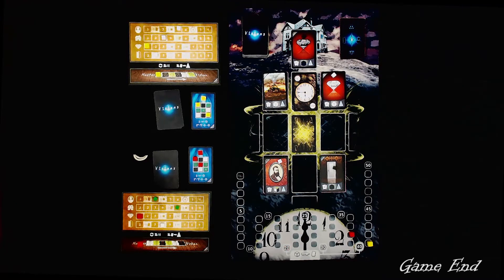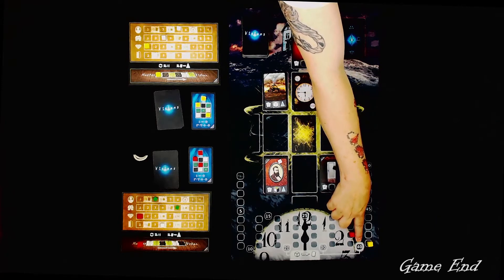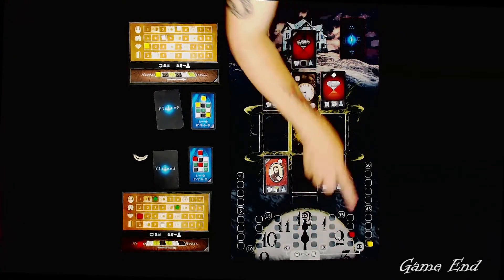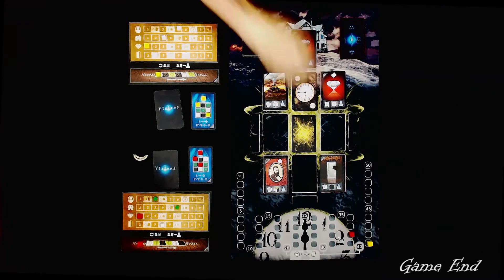The game ends when one player meets or surpasses 40 mental influence points. The mental influence event is triggered as with 20 and 30. Then all players have one more turn so that every player has an equal number of turns, returning to where the starting player would have begun a new round. The game ends and the person with the most influence points wins.